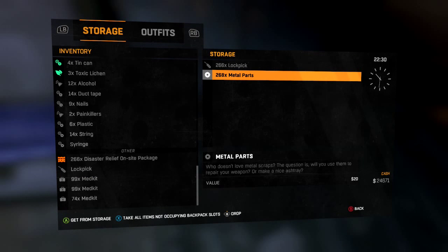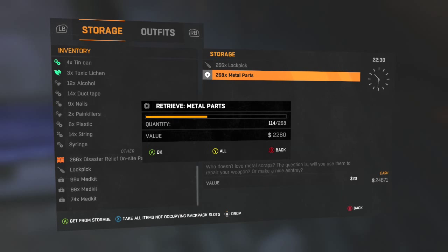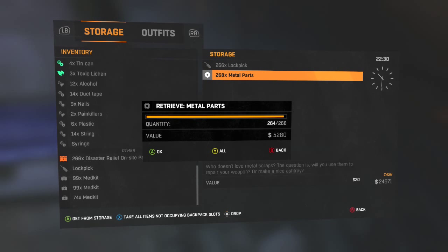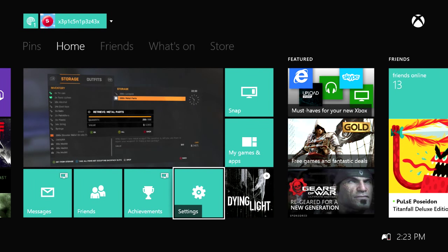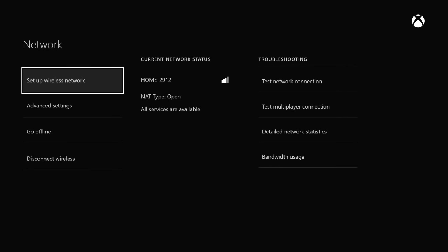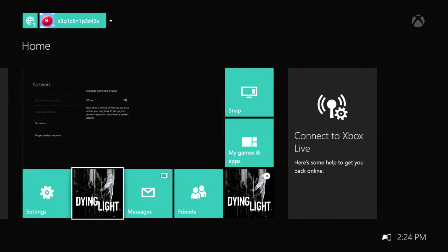What you want to do is hit the transfer button but don't hit all — scroll all the way to 268. This might take a minute. Once you're there, don't hit any other button. Hit the guide button, go to settings — which are down here on Xbox; I'm not sure where on PlayStation 4 — go to network, and then go offline.